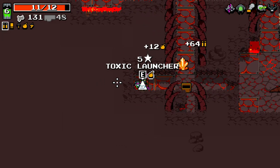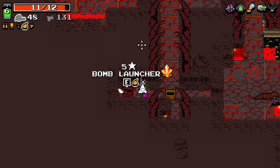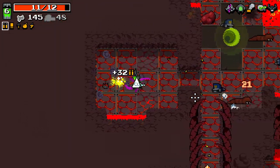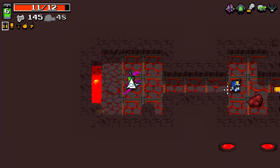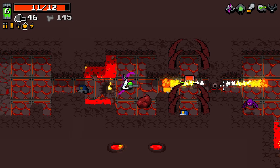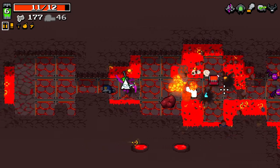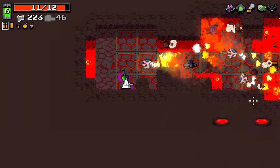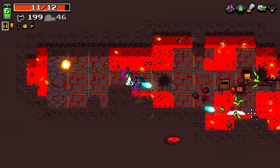Ammo here as well. Toxic launcher, I'll take over that. Actually, to be fair, toxic launcher is probably better for the boss we've got coming up here. Just get rid of that because it's annoying — you managed to kill yourself. Is the boss already shooting at us? Because if it is — yes, I'm pretty sure it is. That's a frankly insane amount of projectiles.